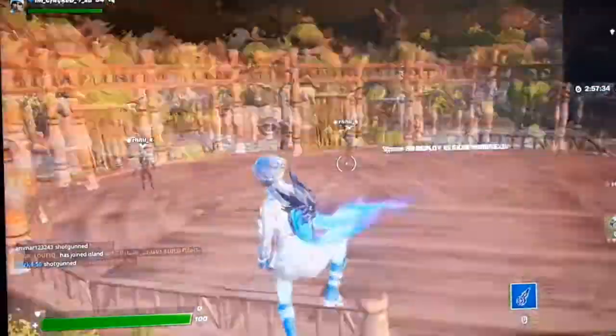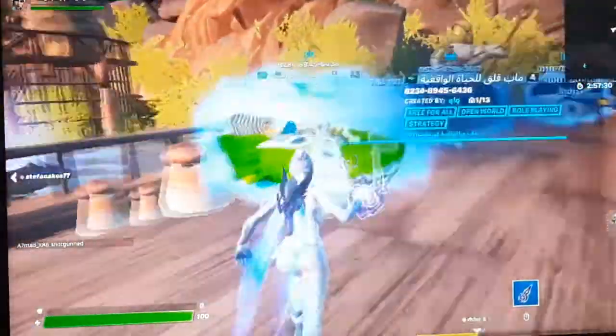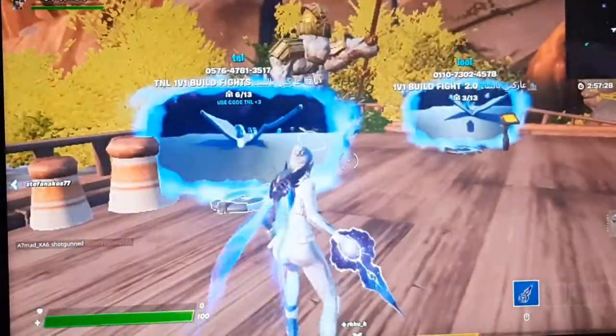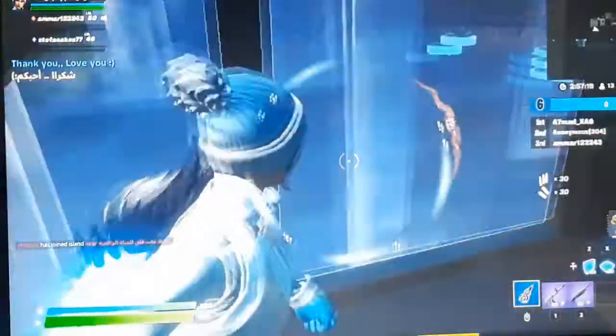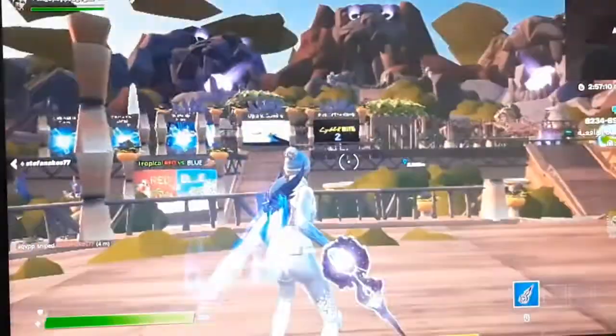Hey guys, welcome back to my channel. Today I'm going to show you how to get god mode on any of the public creative servers. Go into the island which you want to get god mode in, place a marker, and come back to hub.